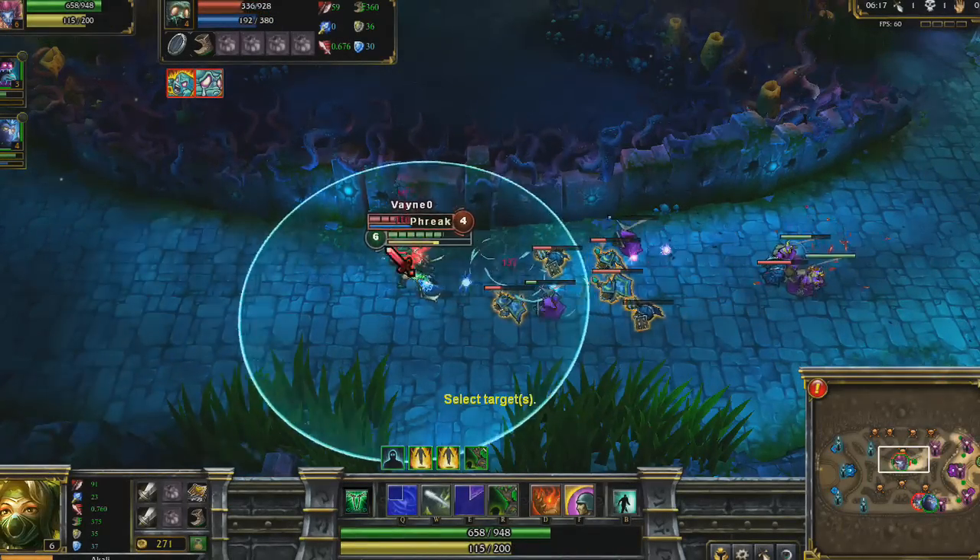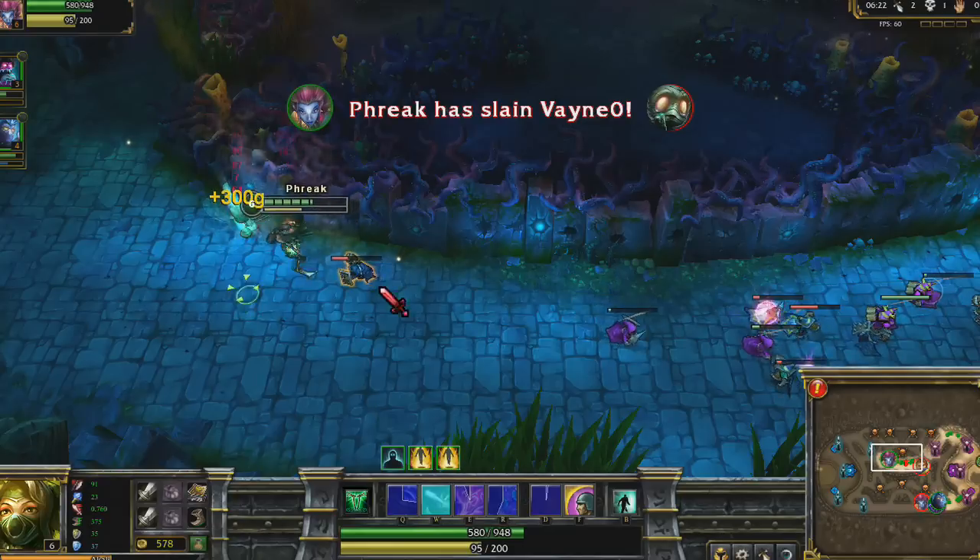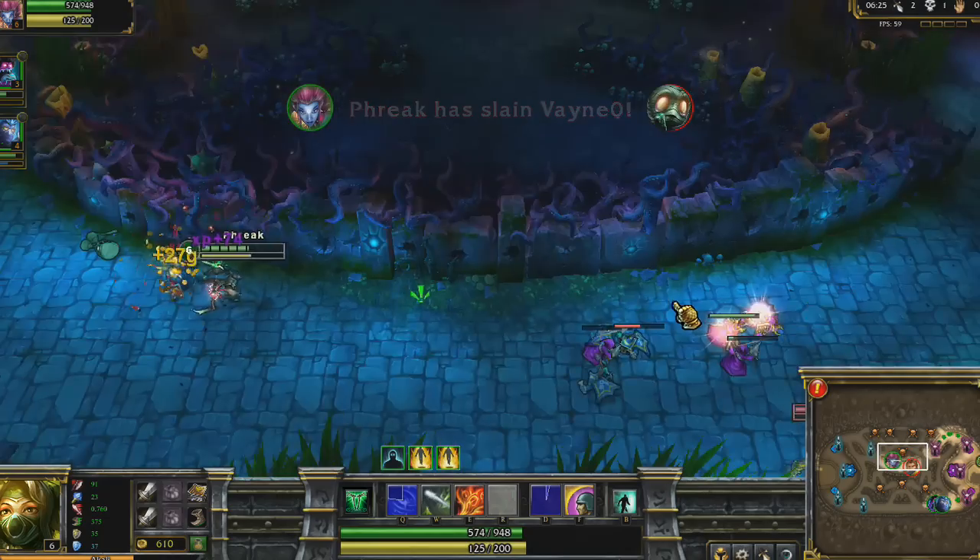After reaching level 6, I fight Amumu again. I use the combo of exploding two Marks of the Assassin, a Crescent Slash, Ignite, and a Shadow Dance for the kill.